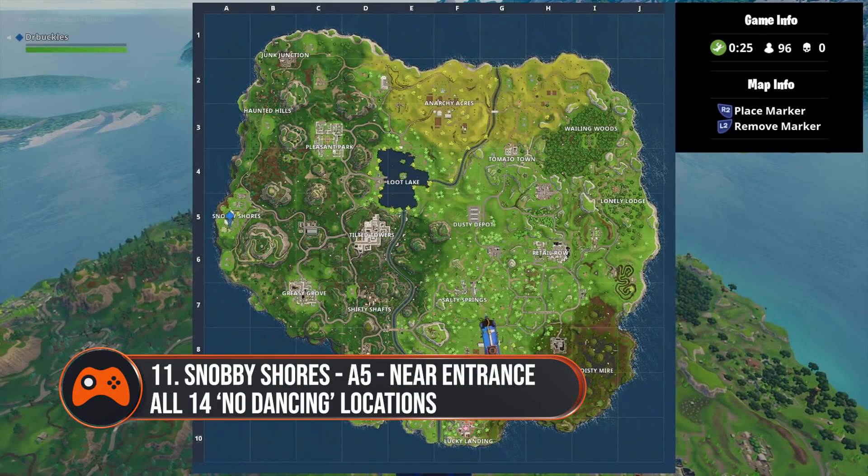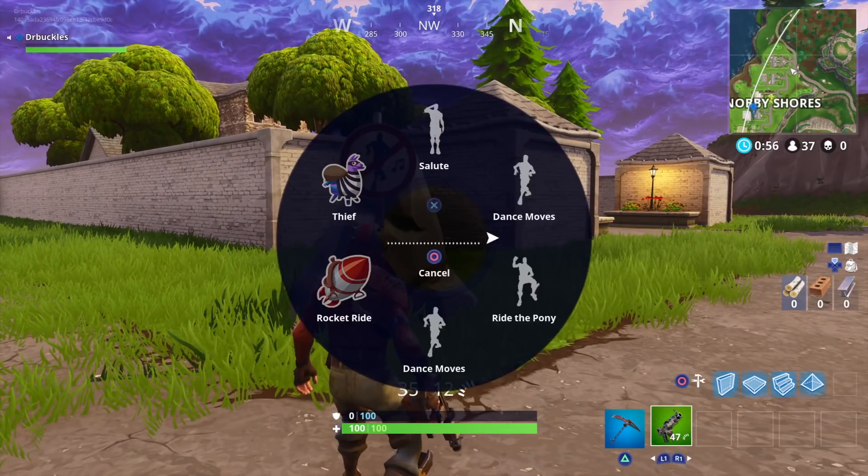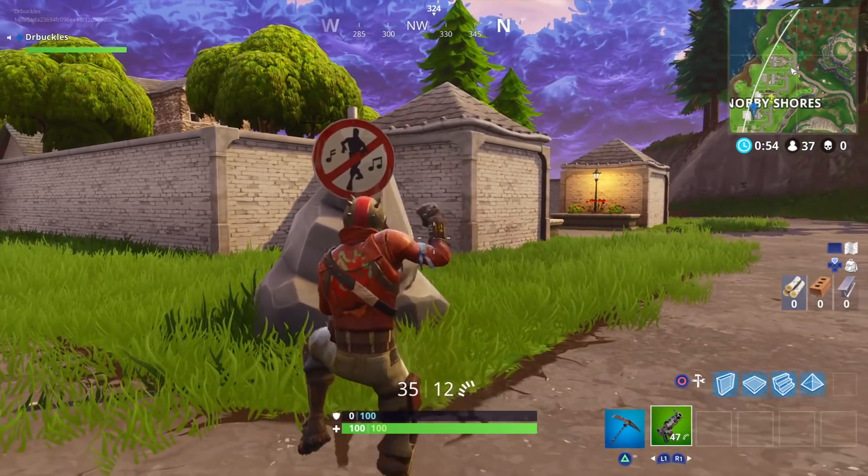Number eleven: Snobby Shores is in A5 of the map. Once you come into the main entrance you'll see the sign next to a rock just on your right.